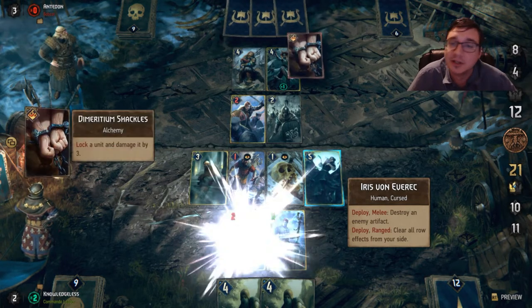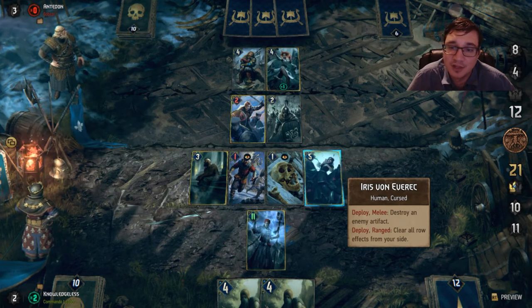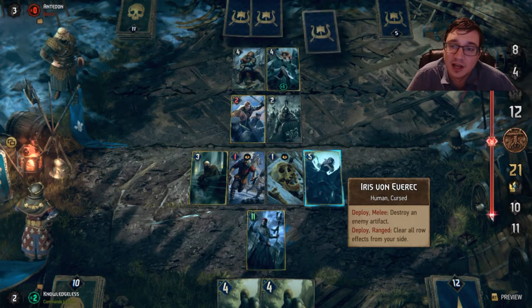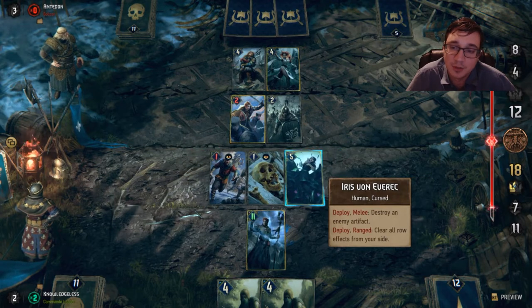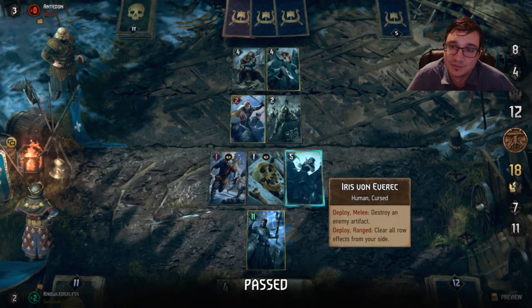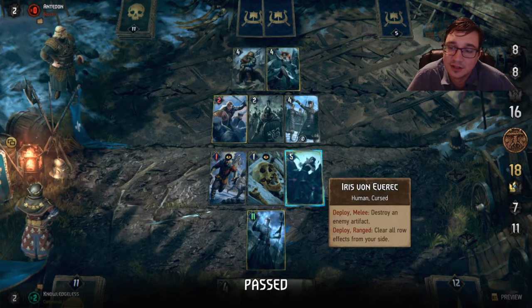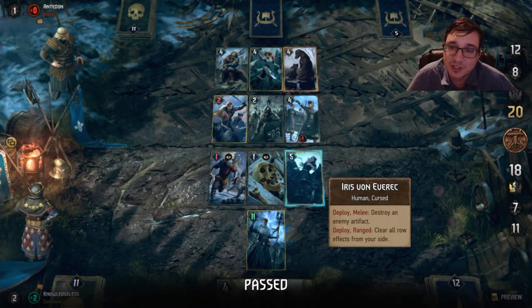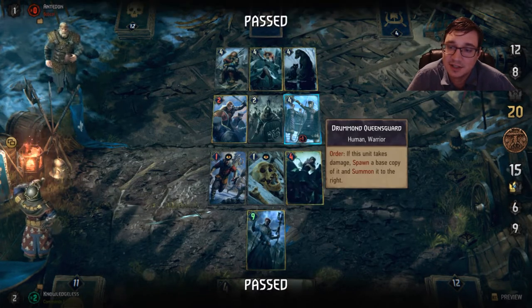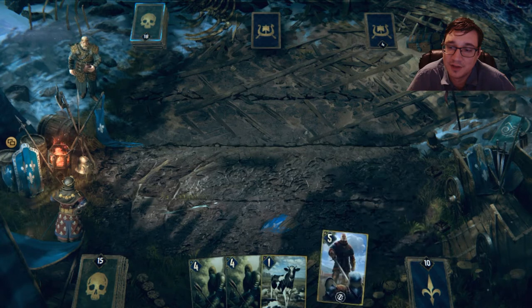A lot of RNG happening here. He finally got his Dimirinium Shackles — he's been looking for that for a long time. The problem is that I'm pretty much done. I've done a ton of damage to my opponent because of his inability to deal with Merciless. If your opponent just lacks the proper triggers, they're going to get kind of screwed over. If my opponent's lucky, he's going to be able to get ahead of me in two cards, but he doesn't seem to be that fortunate. He had to play two cards just to get ahead. Had he hit my other skull I stole, he might have had a lot of trouble.